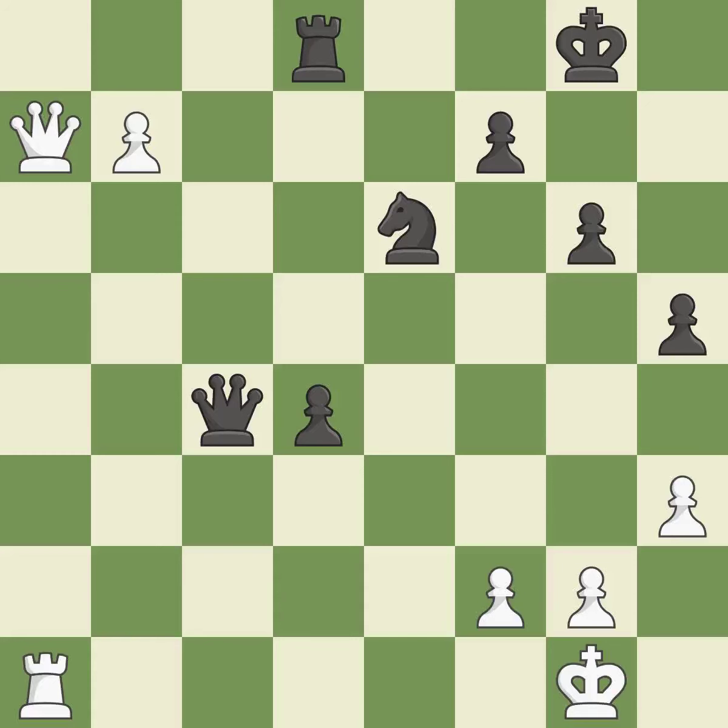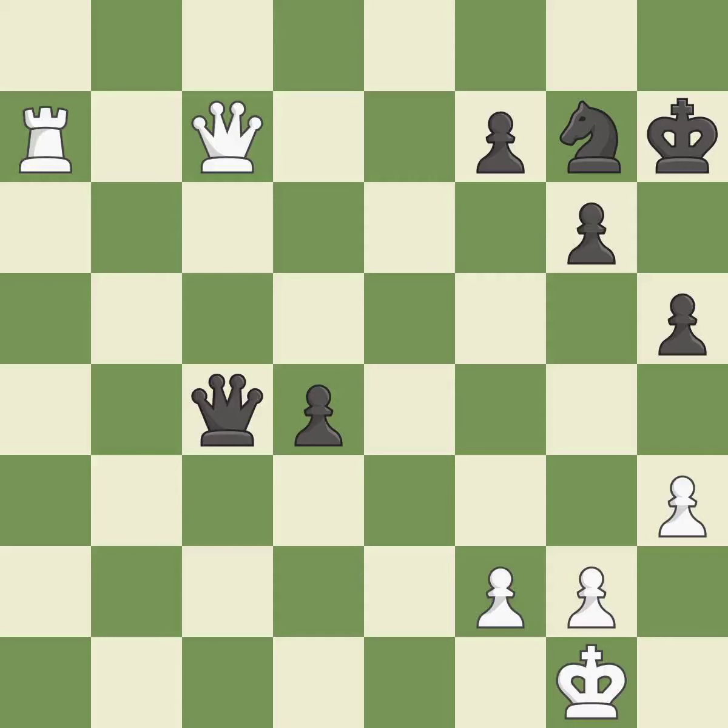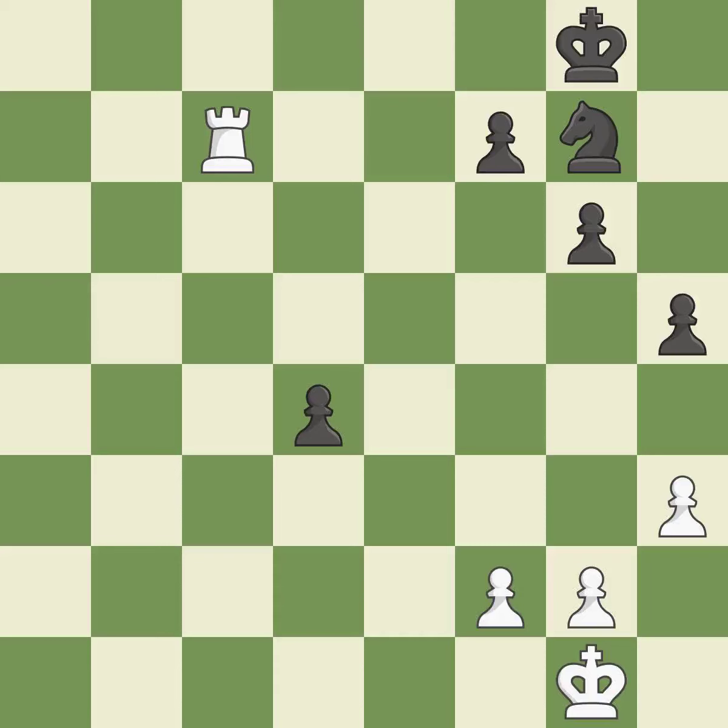A solid choice — excellent. The pawn reaches the back rank and promotes to a queen — it is best. White is ahead at this point in the endgame. This steps away from the checking queen — it is best. A pawn that was being attacked and had no defenses is now protected. This offers to exchange pieces of equal value — excellent. This maintains the balance in material with a good trade — best. This defends the attacked pawn — excellent.